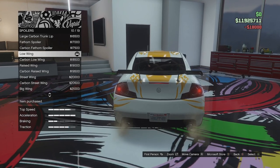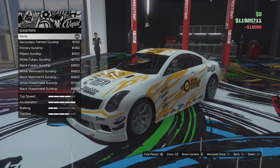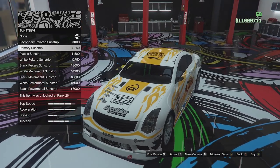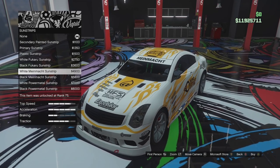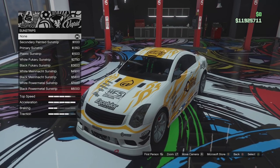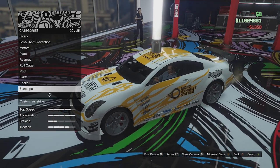We're building a race car so we need a big spoiler. Sunstrip options: no sunstrip, secondary painted, primary sunstrip, plastic sunstrip, Fuccaru, black Fuccaru, Mainmach, black Mainmach, White Power Metal, and Black Power Metal. I'm going to go for this one because it matches the livery. She is hot.